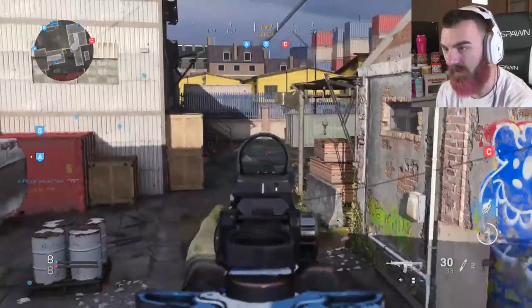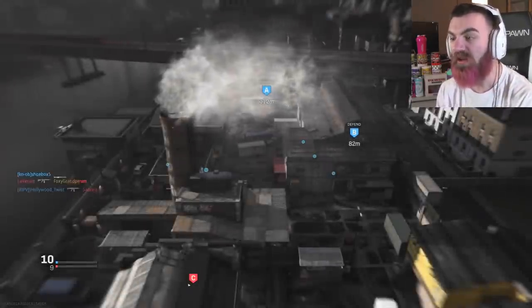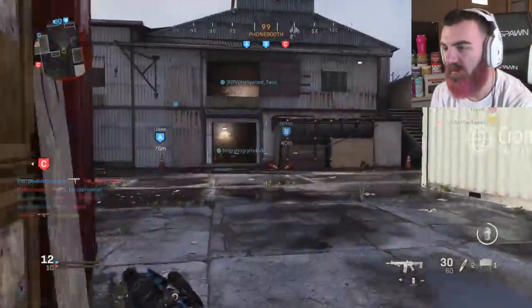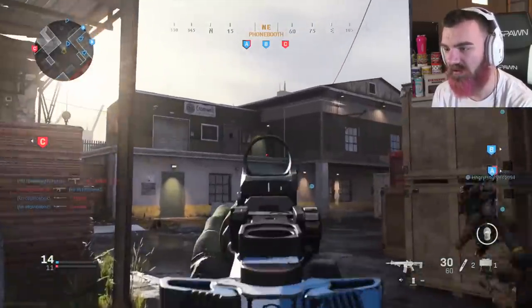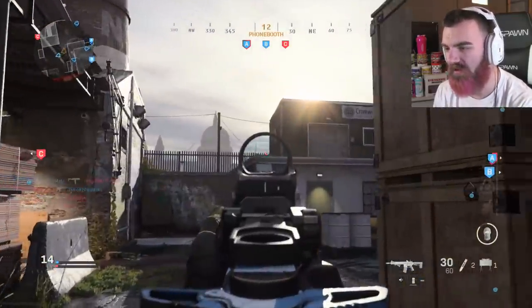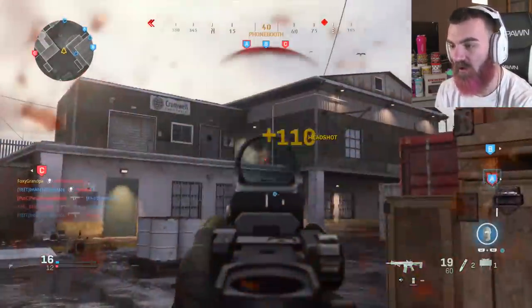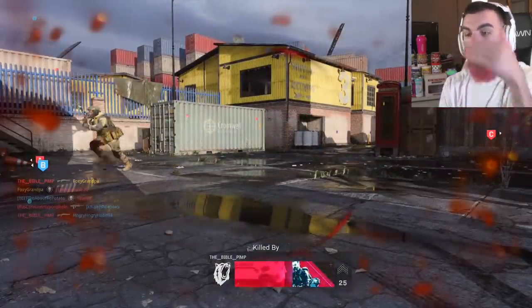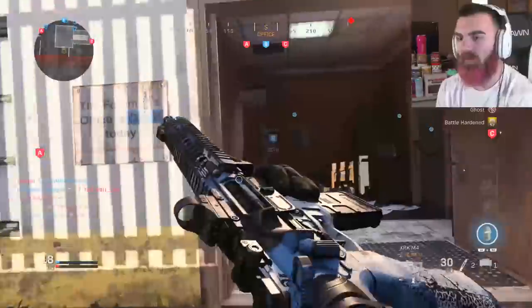I'll place that right there. He spawned at A — why? Please fix the spawns, please. Unless my teammates cross the line, please fix the spawns. I'm begging you guys over at Infinity Ward — this is the second time this has happened to me on this map of all maps. It's such a fucked map. If he spawned back there — please, I'm begging y'all.